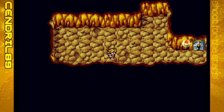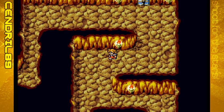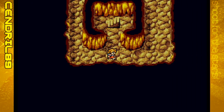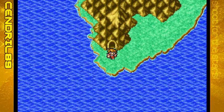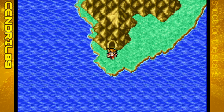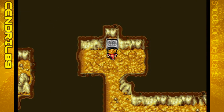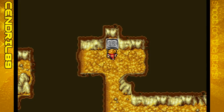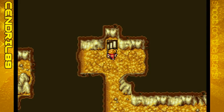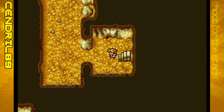Our first step will be going back to the Cavern of Earth, or the Earth Cave, and defeating the real threat there. I'm going to cut here and meet you back at that stone tablet we couldn't move before. Here we are, back at the Cavern of Earth, basement three. Let's use the rod. Would you look at that — now we can go forth. Cavern of Earth, basement four.